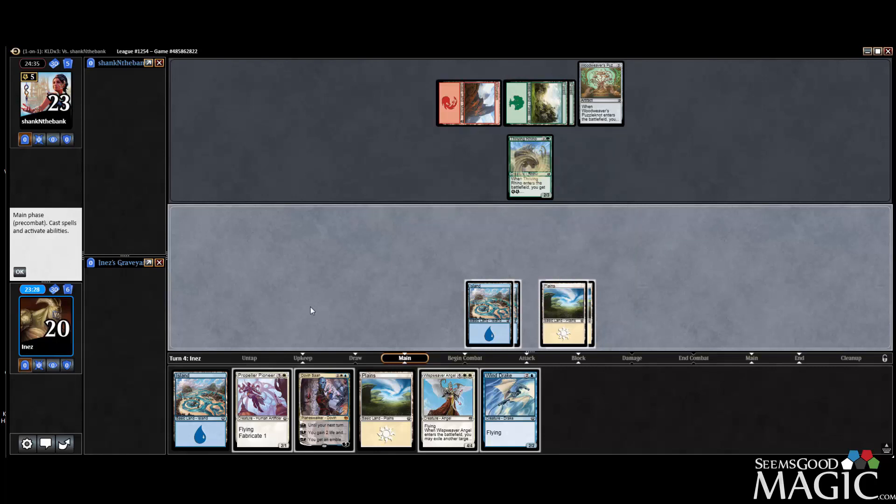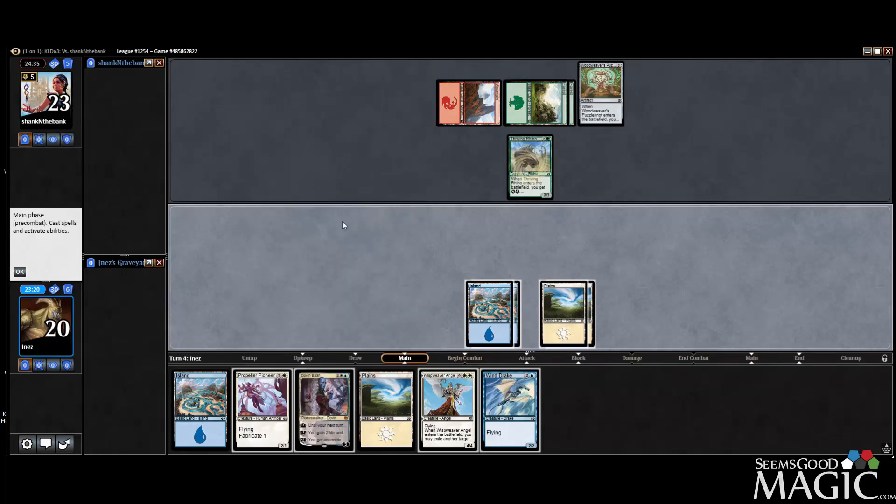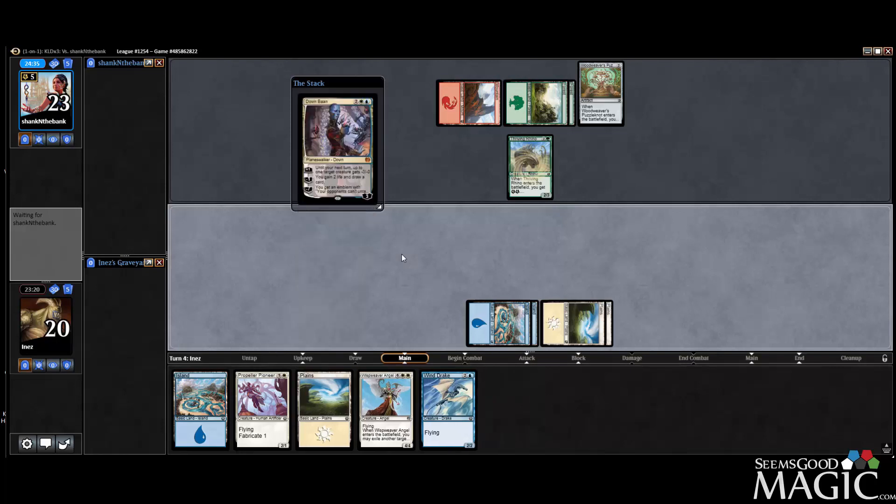Pioneer is an option and I can attack for three, or Dovin is an option and start building them up. He's got bigger payoff later. I think we're going to go Dovin — let's go for the long haul here.